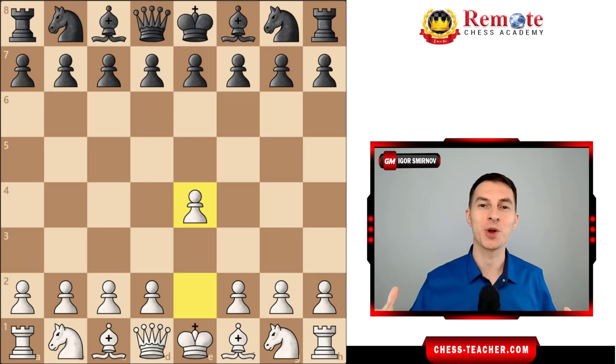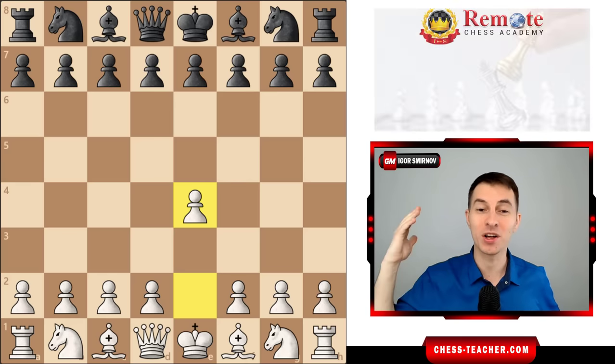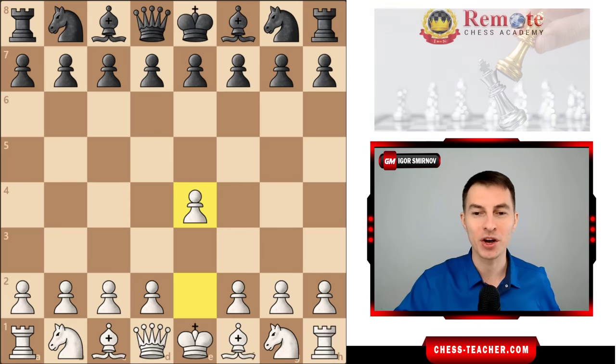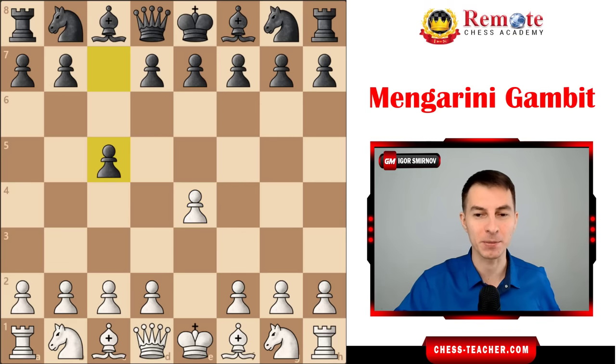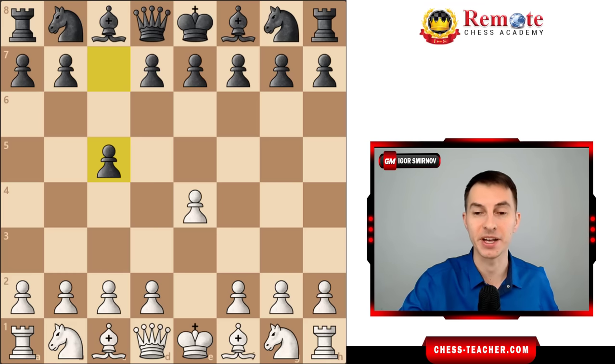What's up guys? Today I'm happy to share with you one of my favorite opening gambits. It looks completely absurd and yet it's extremely effective. I've won numerous games, especially Blitz games, using exactly this gambit. I'm talking about the so-called Mengarini Gambit, which you use as White against the Sicilian Defense — one of the most common chess openings, so you definitely gotta be prepared.